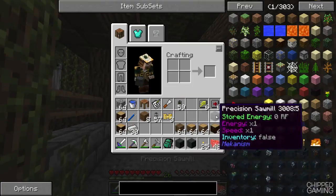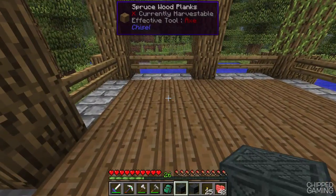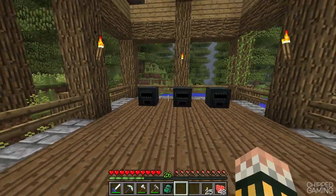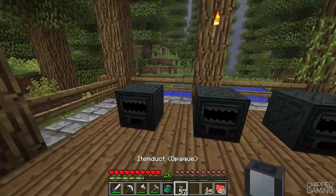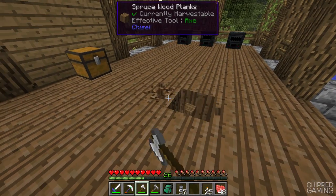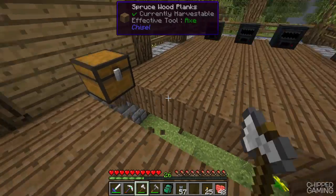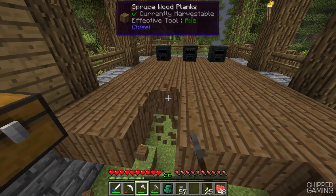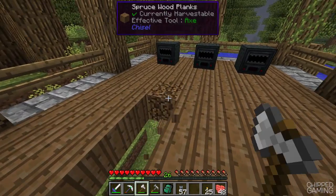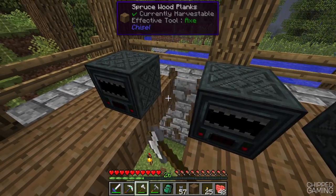Meanwhile we can go ahead and set our sawmills up. The sawmills are something I want to put down here — let's go for here and here. We'll have the inputs going into the top of these. We're going to want to tear up our floor and start destroying it, which is slightly disappointing, but no worries — we are going to rebuild this eventually. Then we'll run some item ducts going down this way, and these can go directly into the back of all these machines and be used for the inputs.